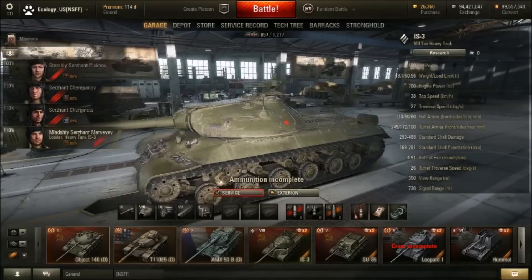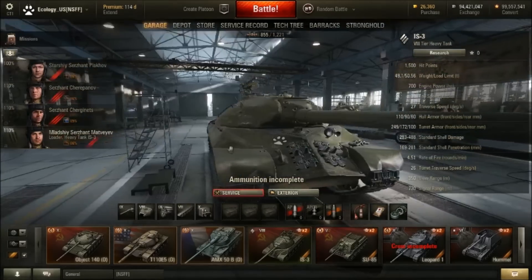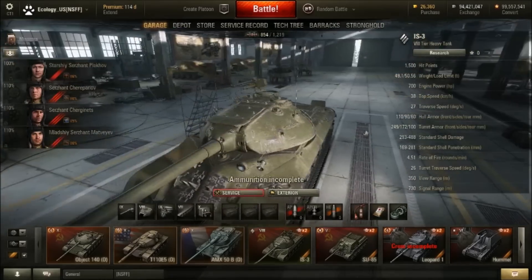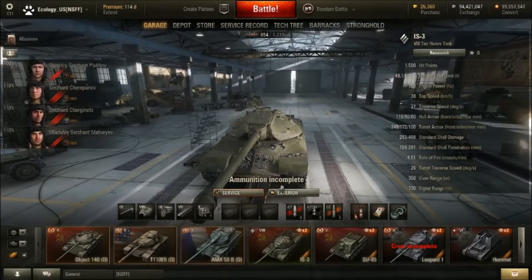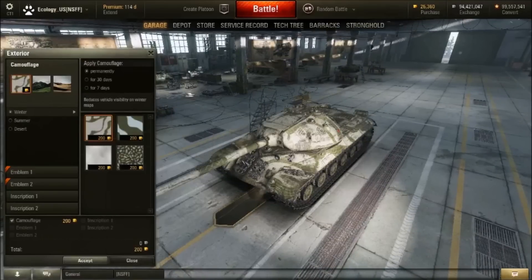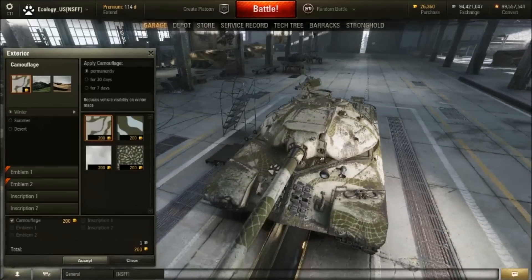So this is the IS-3 in all its glory. I do like it, it's unique, it's Russian. Let's put some camo on it, let's get some winter camo. Well this is just Russia — Russian winter camo. Not bad.